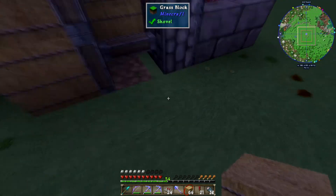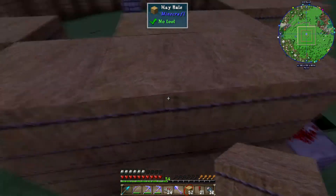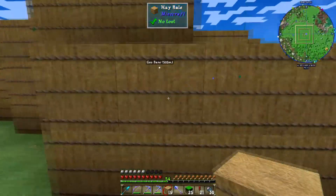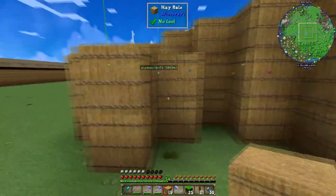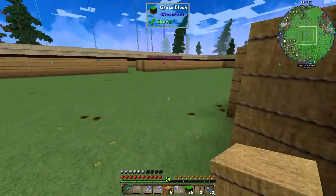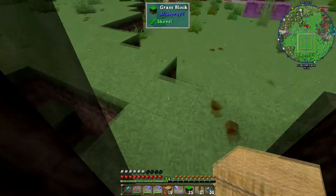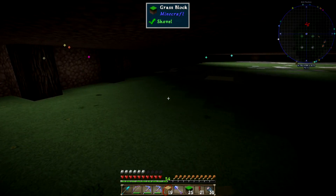Nighttime is once again upon us, so let me get all this covered up and we'll be right back. All covered up — now we have no idea how to get into the treasure chamber without things being activated. We need to find a way to do a little timer, and what we're going to use is a classic pressure plate item drop timer. Items don't despawn until about six minutes after they've been dropped.